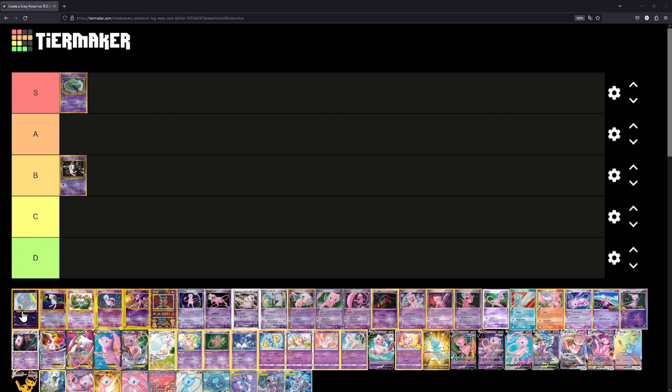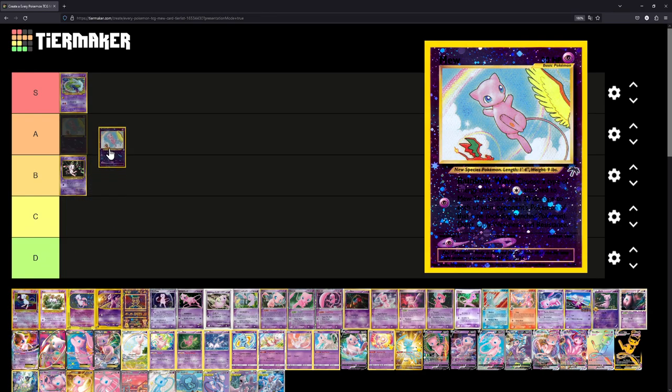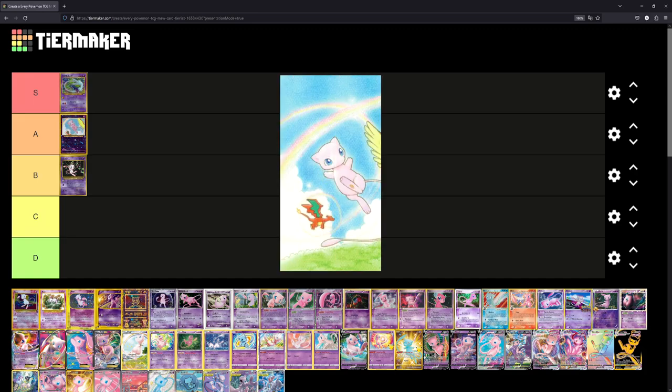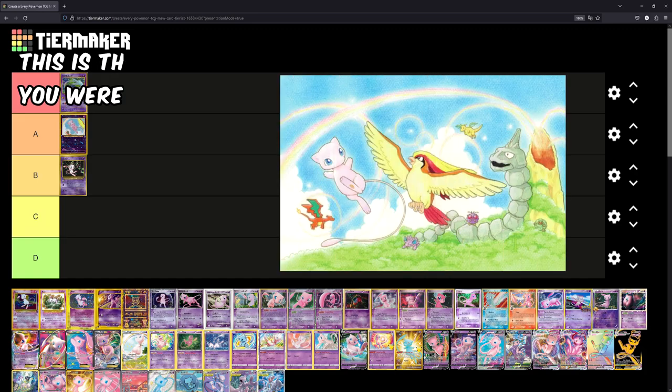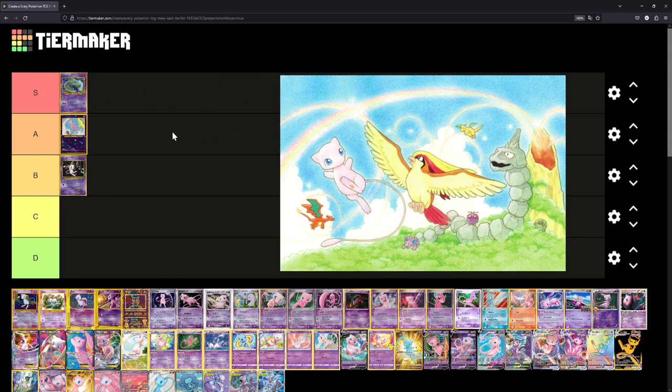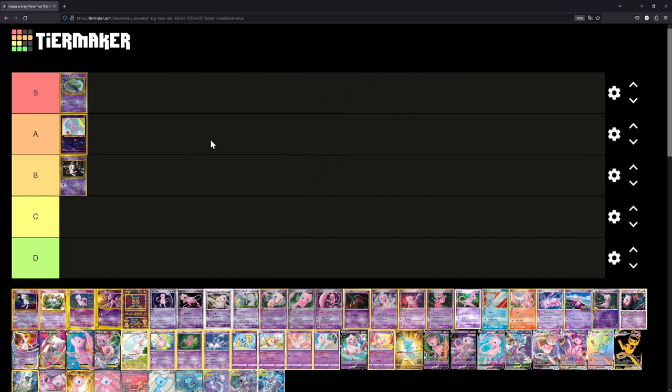The Southern Islands Mew — a card I don't actually have but might want to grab at some point. We'll put that at A. What I really like is that it appears to be painted with colored pencils almost. Apparently if you have all the cards you can put them together to create one big image, which is very cool. It's actually kind of expensive to find in good condition, but the artwork is great.